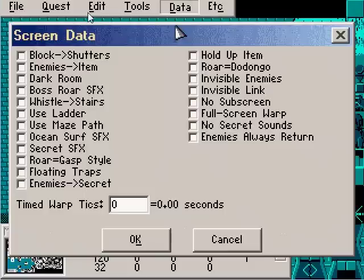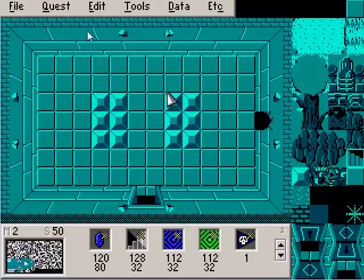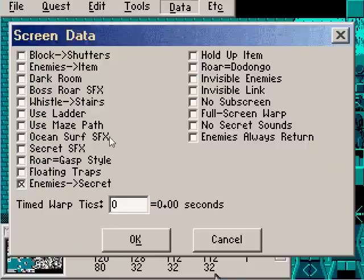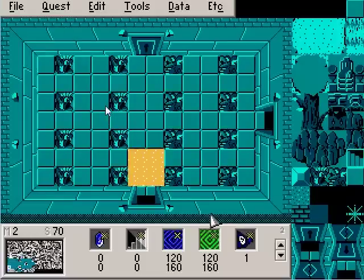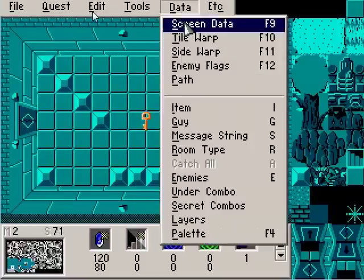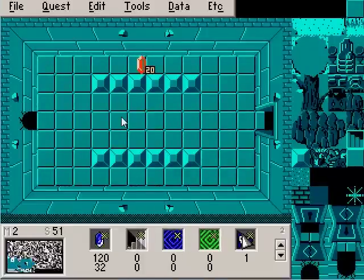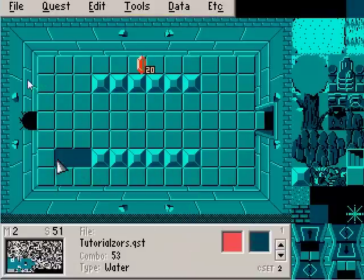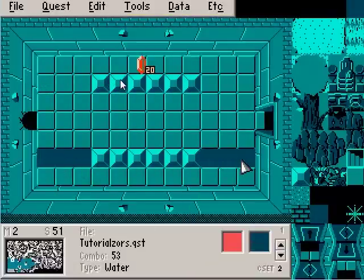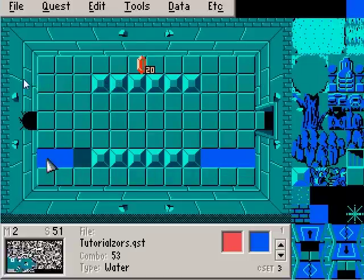Make sure you do Enemies Implies Item. Now the other thing I want to put in this room is some water. Let's check our water tile here on page 1 — see, the type is water. But it doesn't look too nice. So let's change the color set and make it look more presentable. Now that looks a lot more like water, even though it's not moving around or anything.